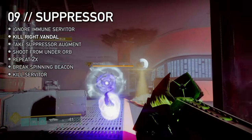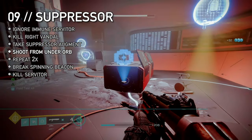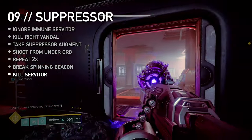This servitor is immune. Turn right and kill the Vandal — take its blue suppressor augment. While active, stand under a glowing orb and shoot the servitor. Repeat this with the other two nearby orbs. This opens a door revealing a spinning beacon. Break it to drop the servitor's shield and kill it.